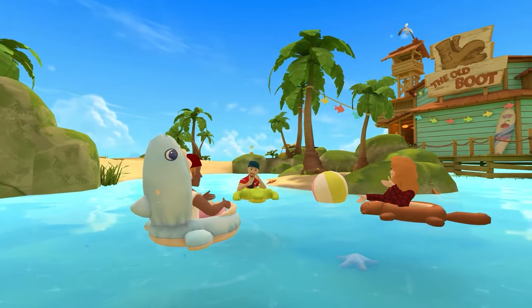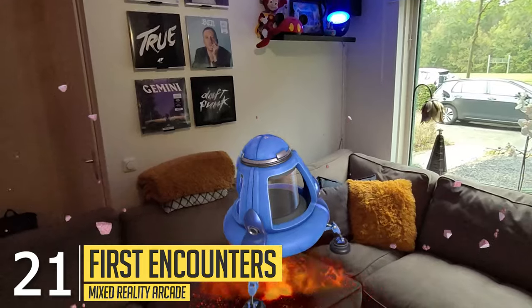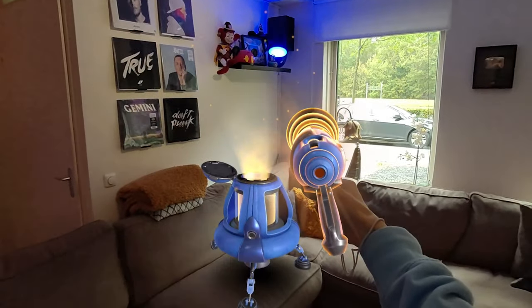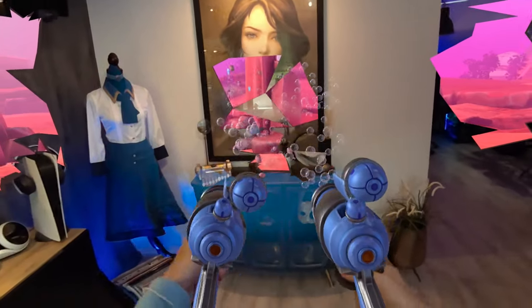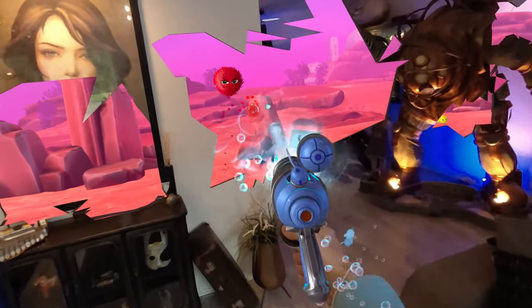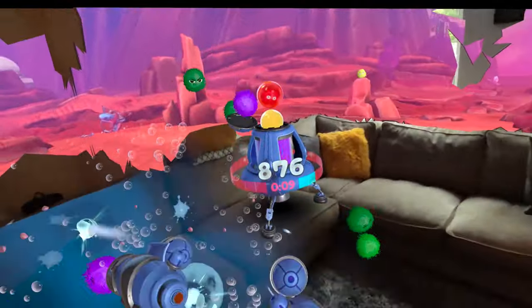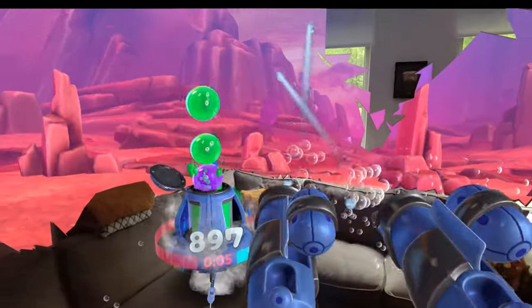In First Encounters, you get to discover the magic of mixed reality. You travel to a strange planet inhabited by pesky space puffians that are about to flood into your room. You have to catch as many as you can before time runs out while destroying your entire house. Pro tip: try to match colors for the ultimate high score. This is a very difficult and fun game to play, and also super chaotic.